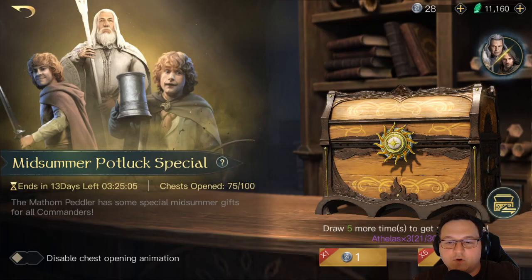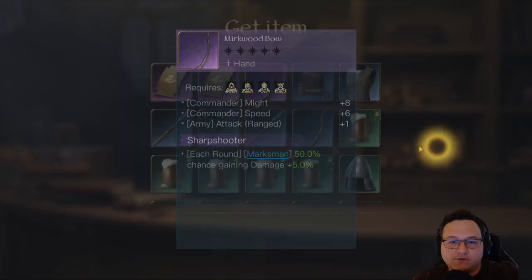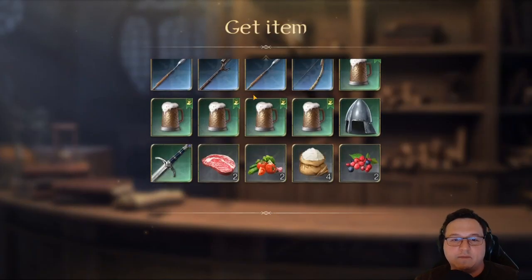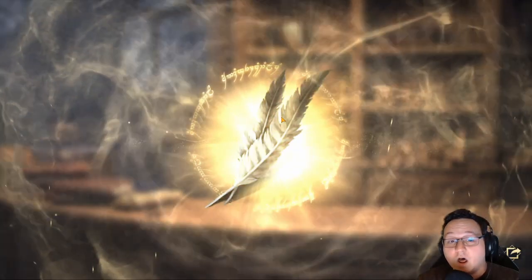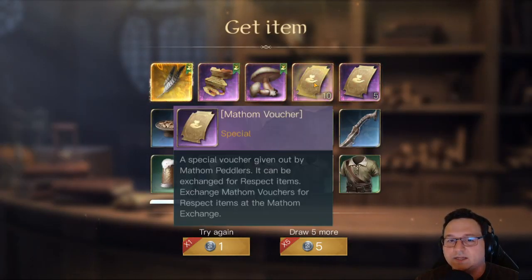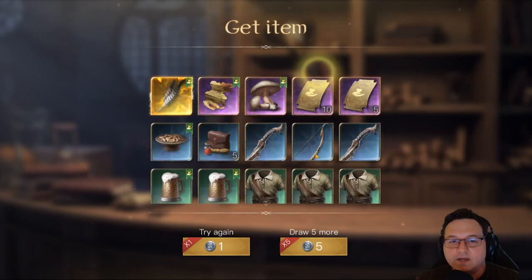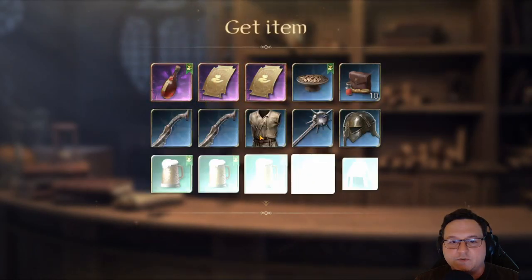Another Mirkwood Bow, Sharpshooter — same thing. I do have a Ranged White Bow, so honestly I'm just going to be using that. Another Gold. Another Windlord Feather. I feel like I've actually gotten reasonably lucky. Ten Matham Vouchers as well — fifteen total. Not too bad.